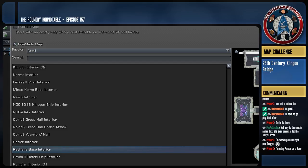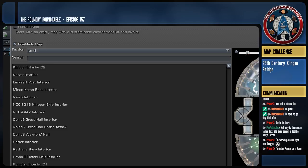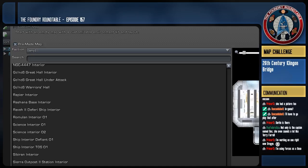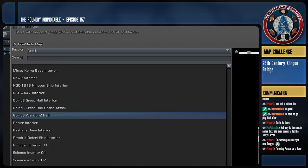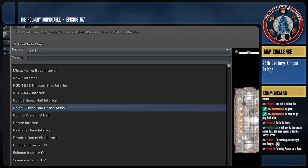Since Dragoon pinged me on Twitter about a 26th century KDF uniform, I've been thinking about how to do that — if I had the Nicole pieces and the Kelvin pieces I've already got a uniform design on my KDF character I can't replicate in the Foundry. Futuristic Klingon — a little gothic but more stylish, more sophisticated. Kind of like the great houses moving from a medieval period into a Klingon Renaissance in the 26th century.